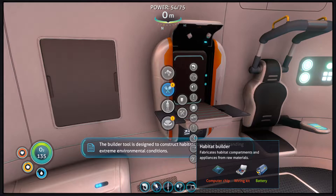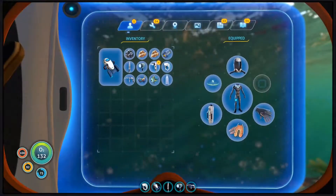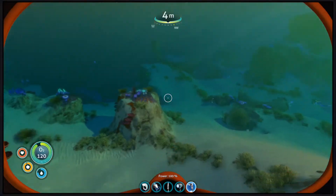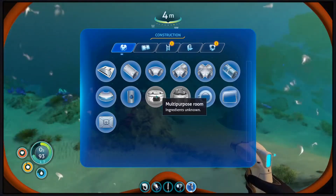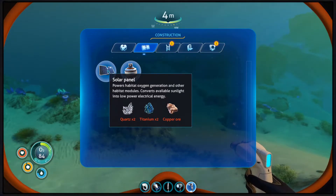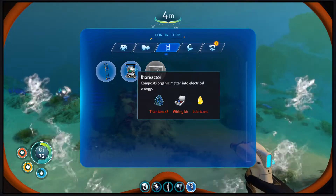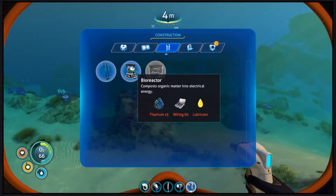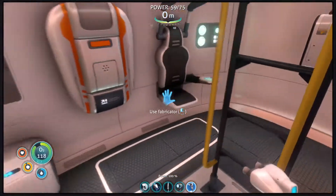The builder tool is designed for habitats capable of withstanding extreme environmental conditions. We do need lead for stuff — specifically for the base. There are a lot of compartments. Solar panel — that'd be pretty neat, because we need that for a way of getting electricity. Bioreactor converts organic material into electrical energy — that might be very useful too. With that I could literally just catch a bunch of fish, drop them in, and voilà. What I do need is to figure out where to get a moon pool, because it kind of wasn't made obvious.